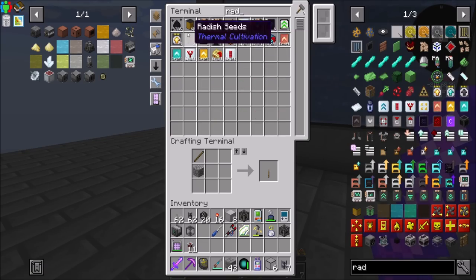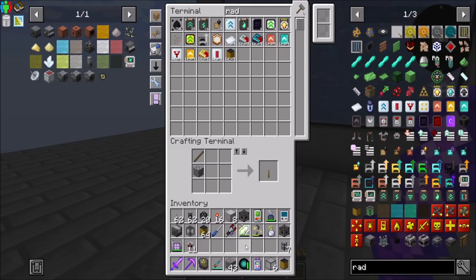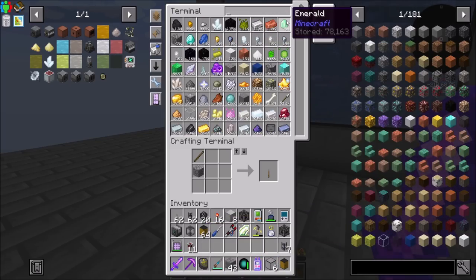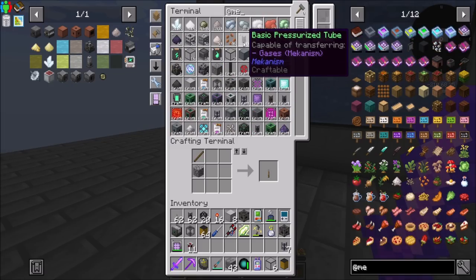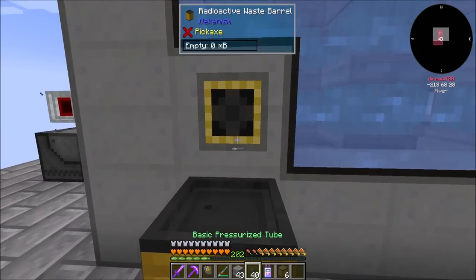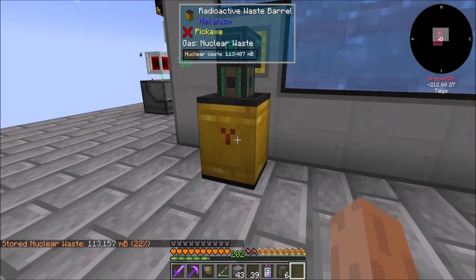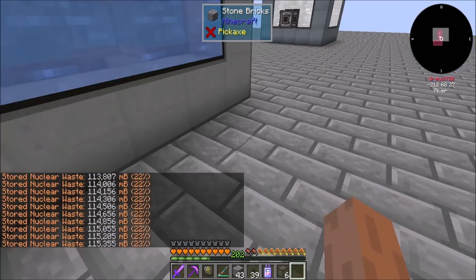Let's get our radioactive waste barrels ready to go. As a reminder, be very careful with this stuff because if you break the barrel when there's waste in it, bad times. Pressurized tube here and here. And then you should be filling up. Nuclear waste filling — great.